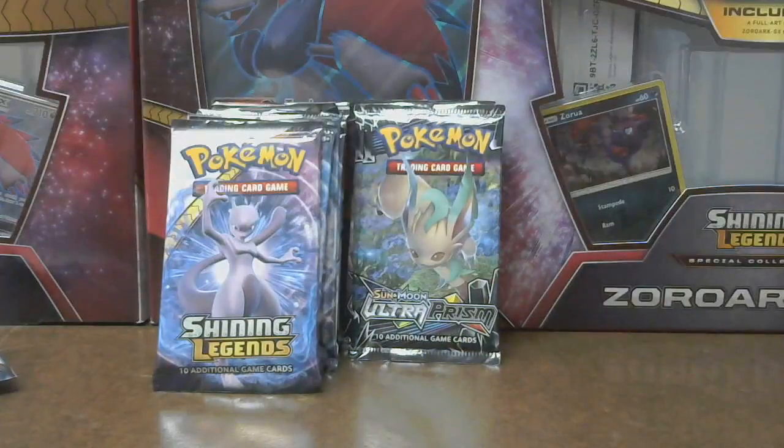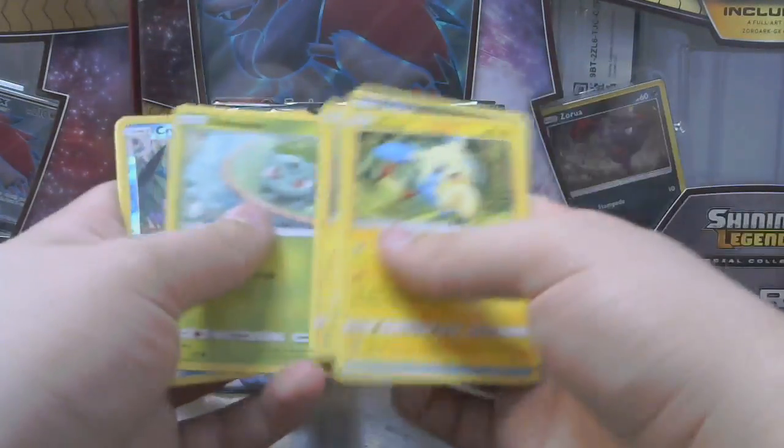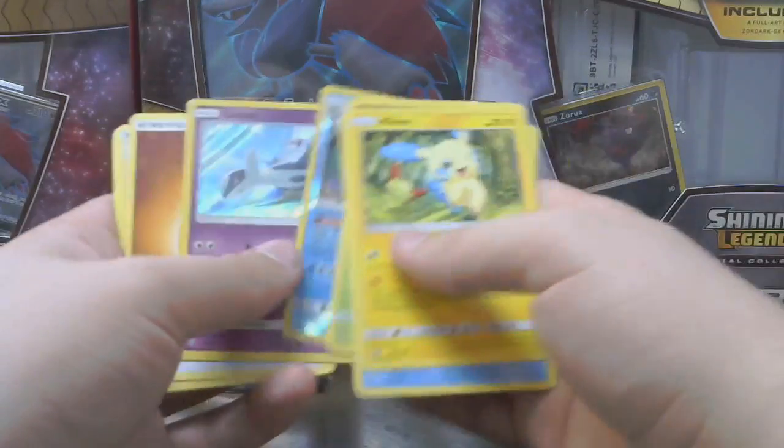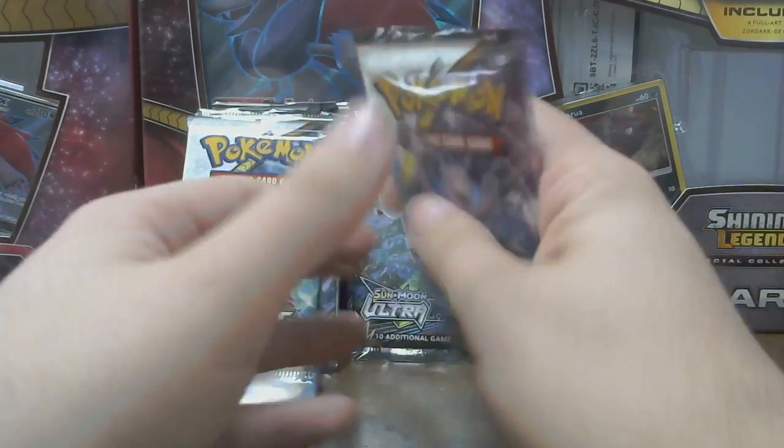Let's open up more. Minim, Quillfish, Zora, Plusle, Bulbasaur, Croconaw, Latios, Fighting, Sophocles, Double Colorless, and Spirit Doom. On to the next one.